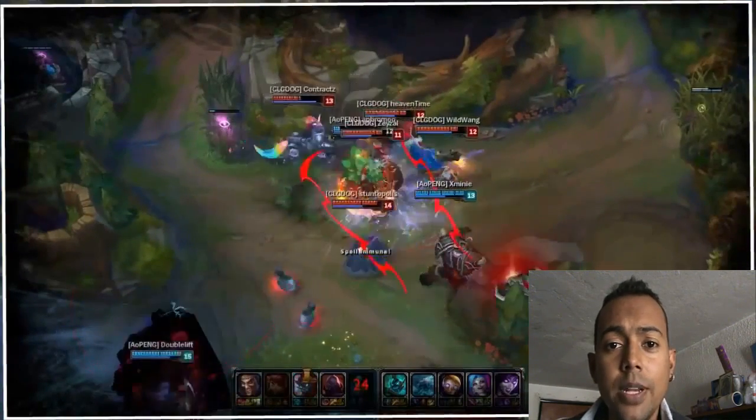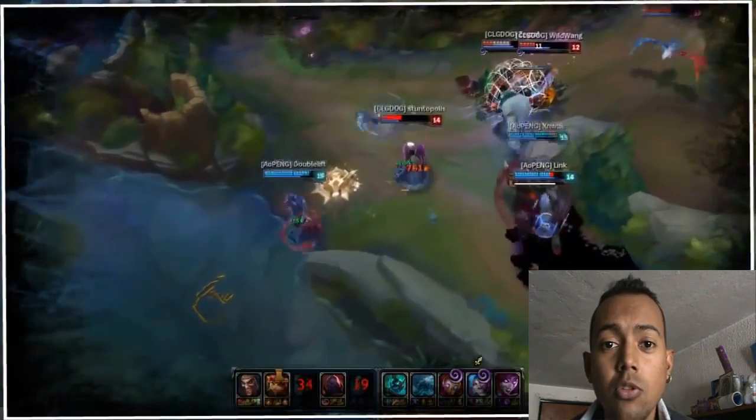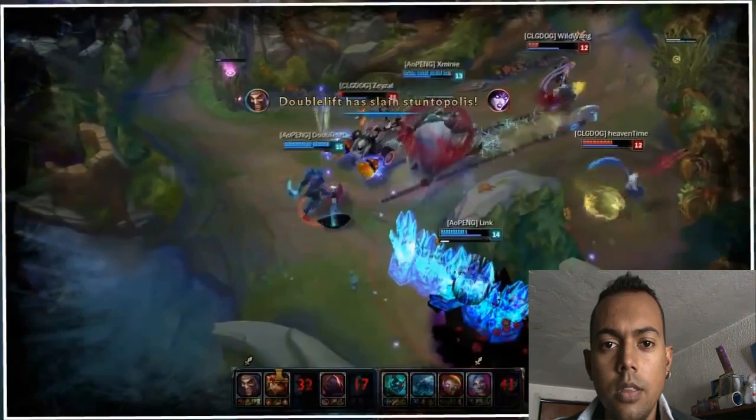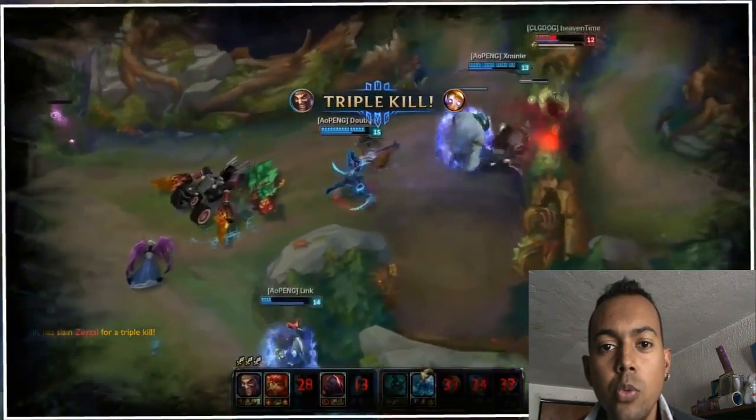Si nos va bien en la partida, básicamente podemos hacerle focus al que sea. Dejaremos al equipo enemigo 5 contra 4. Ya conocimos los puntos fuertes de Draven, ahora vamos con sus puntos débiles.